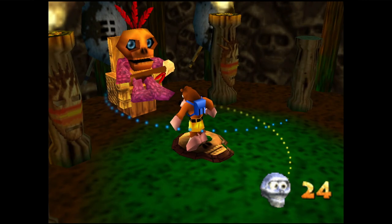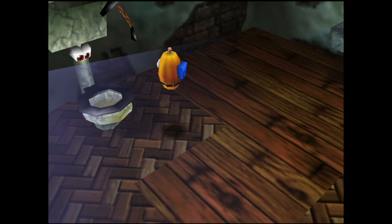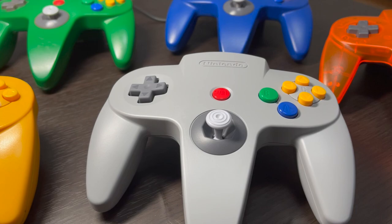Several transformations are also available as part of the adventure. After acquiring a set number of tokens in select stages, the mysterious Mumbo Jumbo will use his magic to transform both Banjo and Kazooie into some kind of creature or item. These all play quite differently from the standard gameplay, and I think they're quite a bit of fun. They can also be used outside of the stages, offering access to areas you couldn't reach before. It's a great addition to the game that I kind of wish was used just a little bit more.